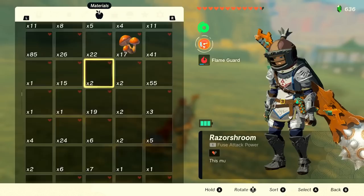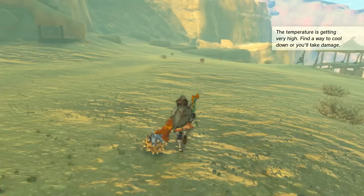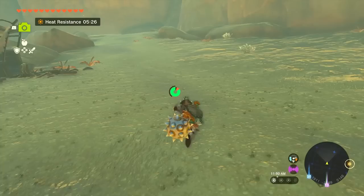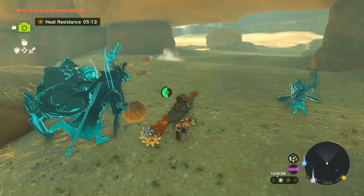With the heat warning active, I consider changing gear — taking off warmer clothes helps somewhat but not enough. This is where our heat-resistant food comes in. We have several dishes, each giving five minutes of heat resistance. I consider making an elixir instead so the food can be saved purely for health restoration when needed. We head to the nearby cooking pot.